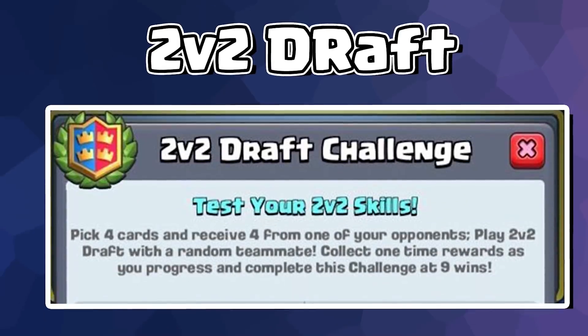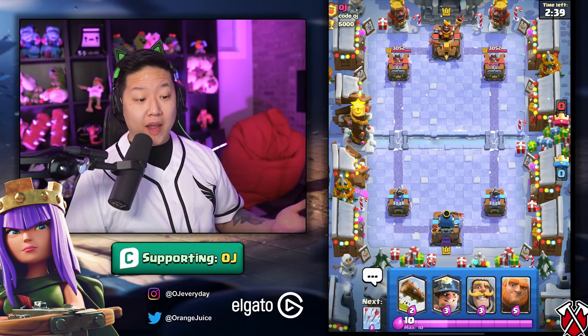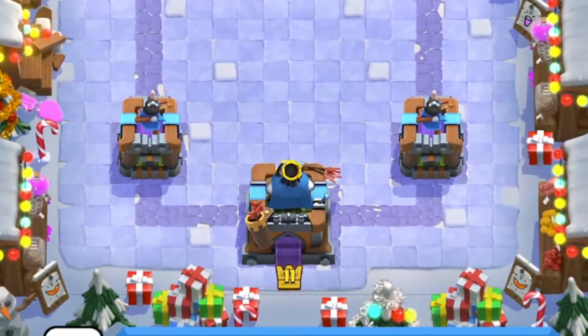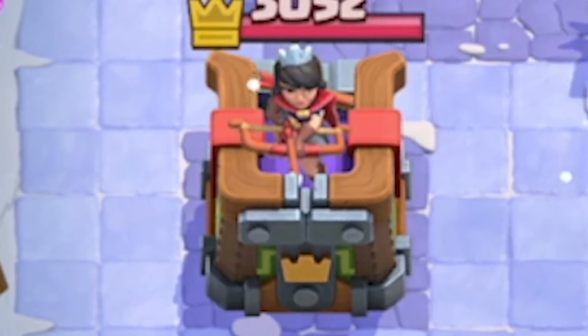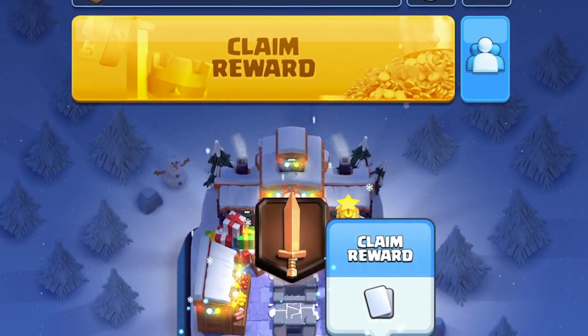On Christmas, Party Mode is going to have 2v2 Draft, Elixir Capture, Sudden Death, Rage, and 3X. For this year we have the Clash Mist Arena — on the back of the King Tower you can see the Archer Queen's Quiver, and in the front it's one really big Expo building. The Princess Towers look like massive Expos. I love this Christmas background, it's a little different — gives it that festive feel.